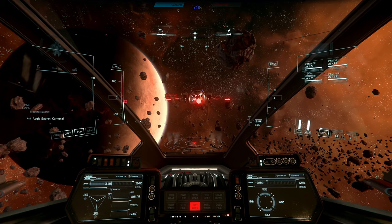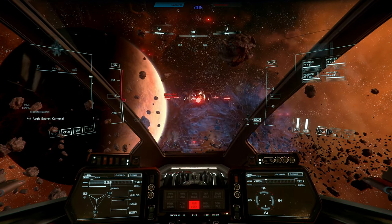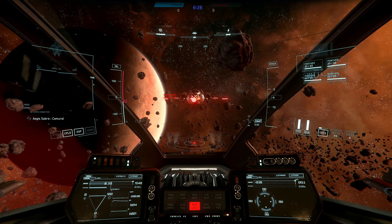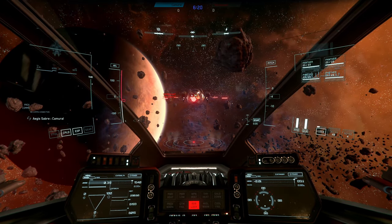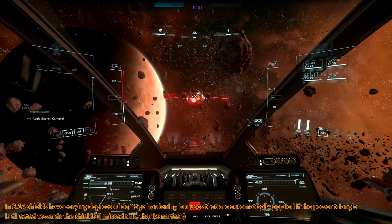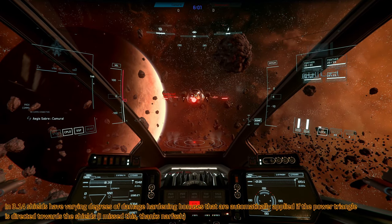Let's start with neutral settings. Shields 84 all around. One more time — shields 84 all around. And now we have all the power to the shields — shields 88 all around. Shields 88 all around. Okay, this is something very unexpected. I didn't expect this — I thought putting power to shields would only increase regeneration rate. Let's go back to neutral.